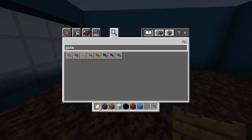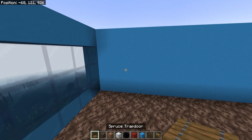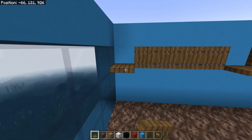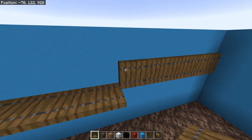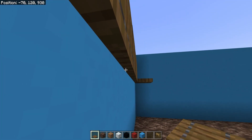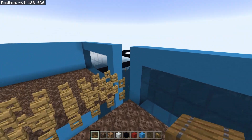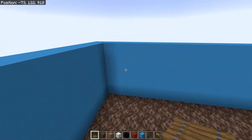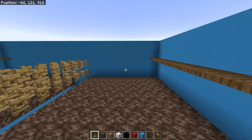A good friend showed me this trick — grab some trapdoors and run them all the way across the back. This does two things: in survival it gives you a place to stand when adding water without getting down in the farm, and when drowned spawn in that column and try to hang up in the water source, this nudges them out and over toward the center. Put trapdoors all the way across the back on both sides, on the third layer up.